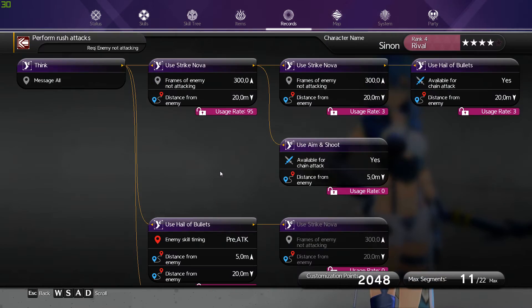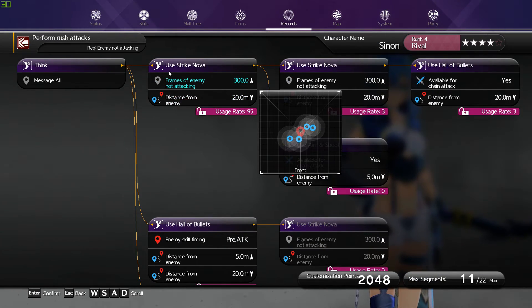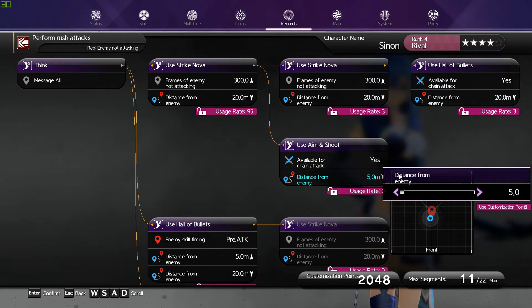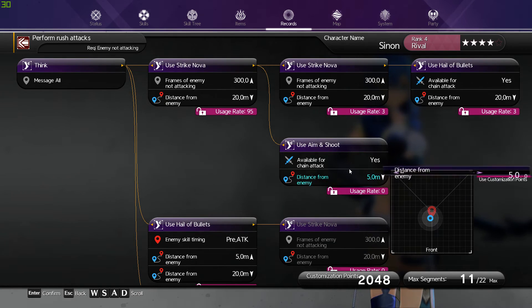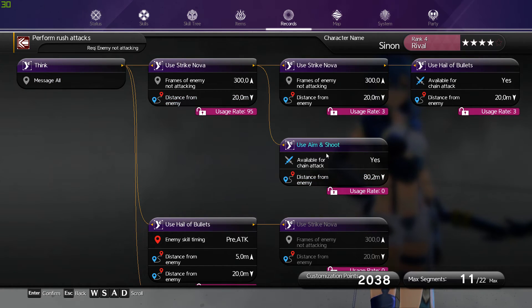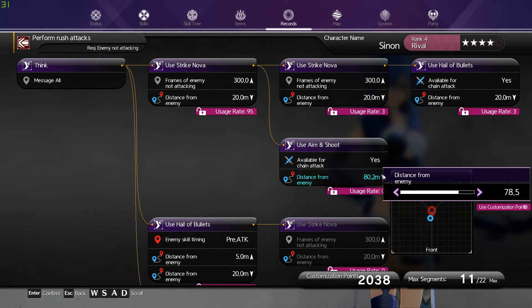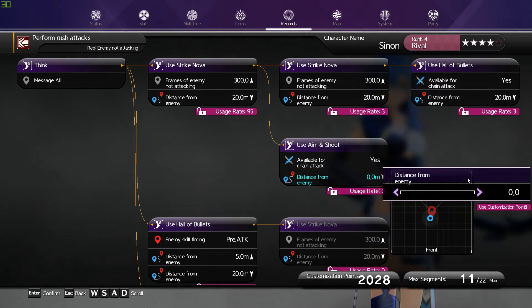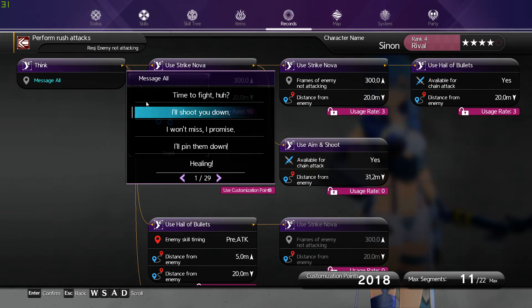We can edit though. We can definitely edit. Editing means we can change the draw distance. And if you do change something on here as well, it does take customization points — as you can see, it took points away from me. I better change that back down. 30 yards is good.